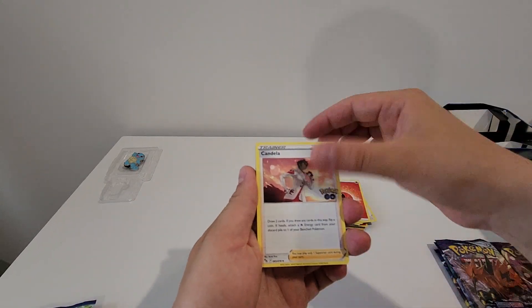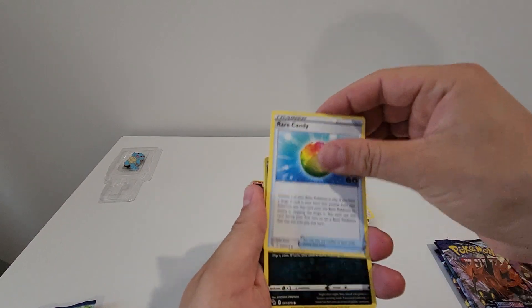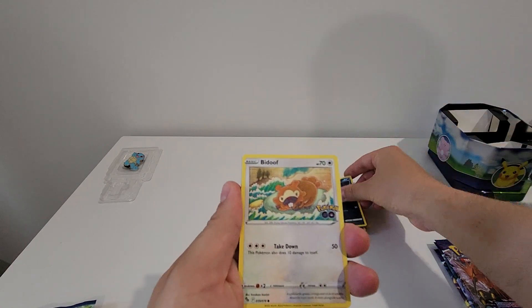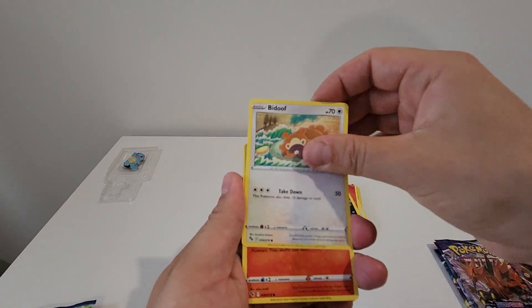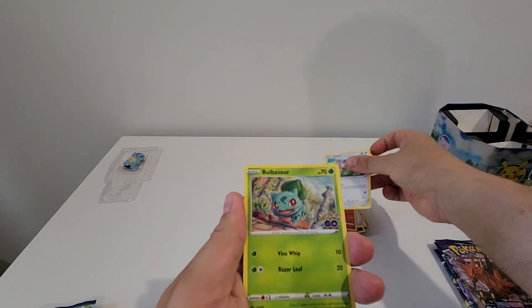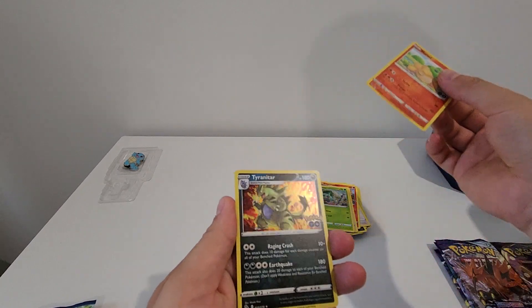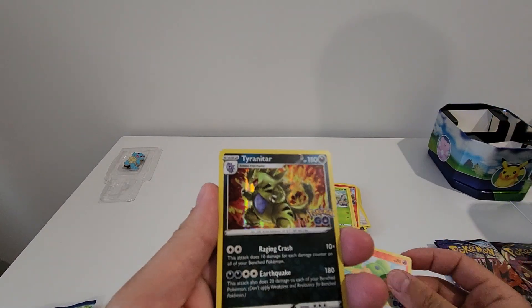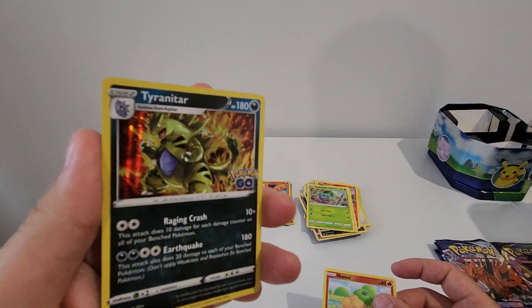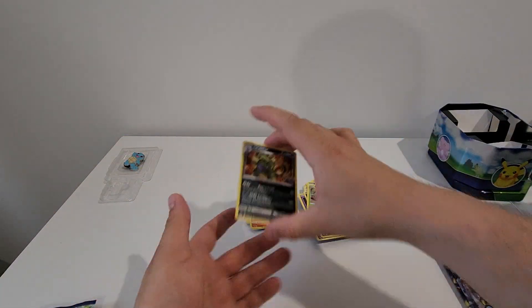Blanche, Candela, Lunatone, Rare Candy, Alolan Rattata, Bidoof, Charmander, Aipom, Bulbasaur, got a Numel, and a Tyranitar - that's nice, very nice. Put them in the hit stack.